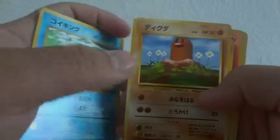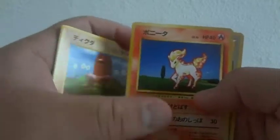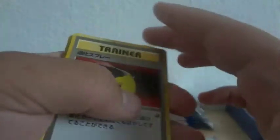Trainer, Weezing, Dugtrio, Charmander, Tangela, Magikarp, Doduo, Ponyta, trainer, and a rare trainer again.